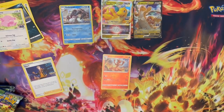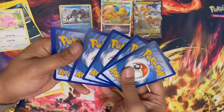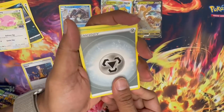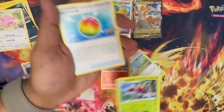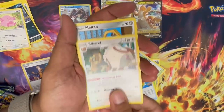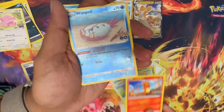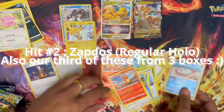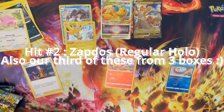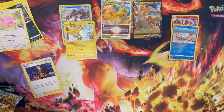Pack number two: Metal Energy, Pokestop, Ariados, Rare Candy, Bibarel, Belton, Magic Card, iPhone, Charmander, Wingull. And a hollow Zapdos. Oh no — second hollow. These packs are getting a bore because it's all bubbles. Like it's literally raining bubbles.